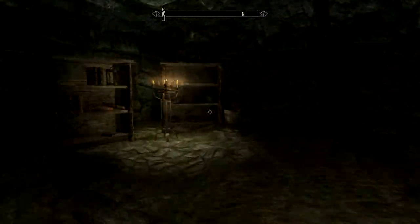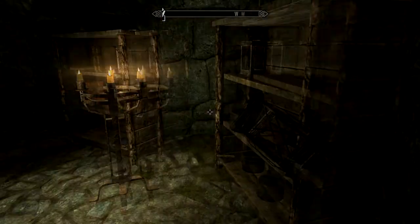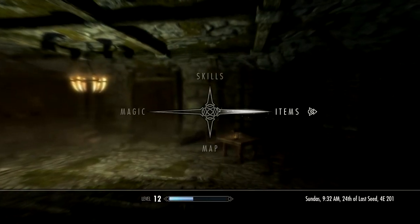There'll be two mages in there, so make sure you're equipped with weapons. Once you get in, come over to the bucket right near the entrance. Take out the lantern and drop it on the floor — or pick it up if you want — and you'll see the Bound Bow spell on the floor.